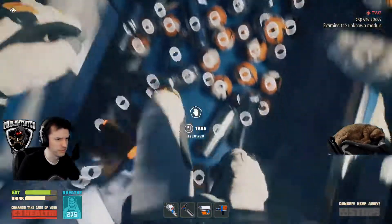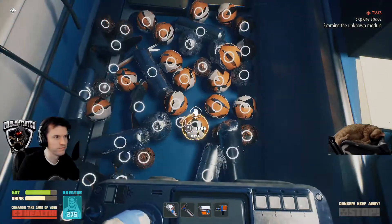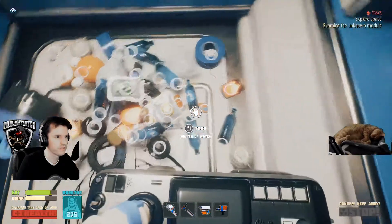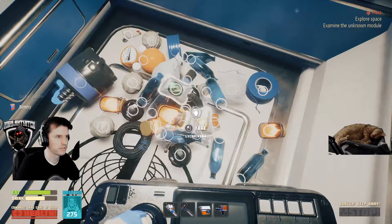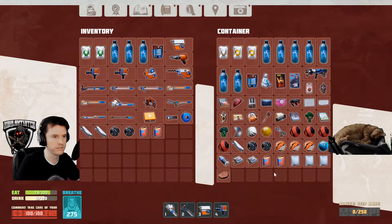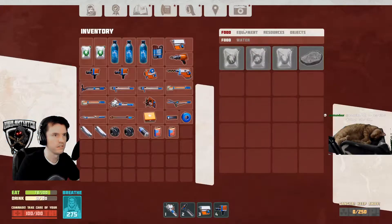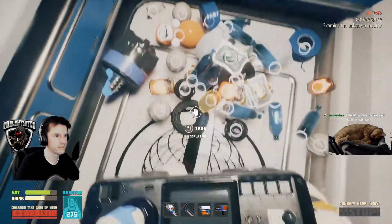Someone made a mess all over my floor. I feel like I've got batteries in one of these spots. There's one battery, there's another battery — that's two batteries. Gravity module, there's one. How many did I need? Three more, and then an inductor and a compensator.